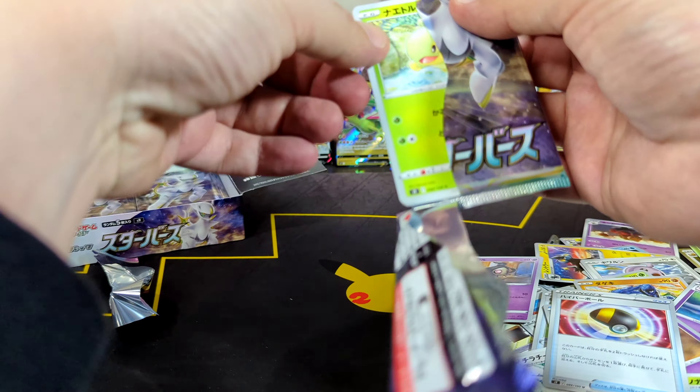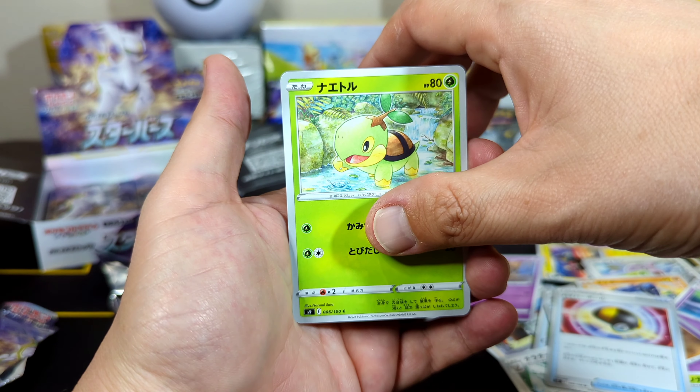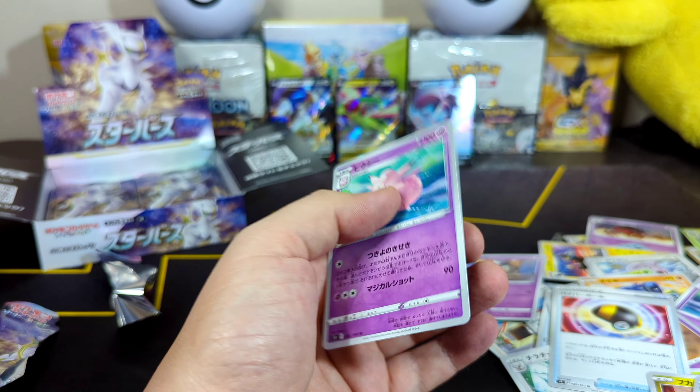I'm not used to going through cards — there are only five in each pack. We have a Turtwig and Gible. Oh, there's a Full Art — Flygon. Nice. That's our first Full Art. Nice.